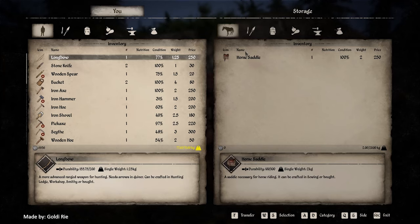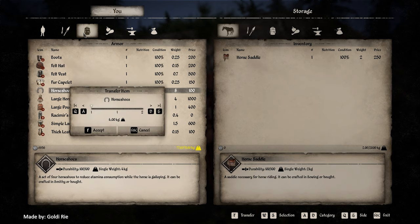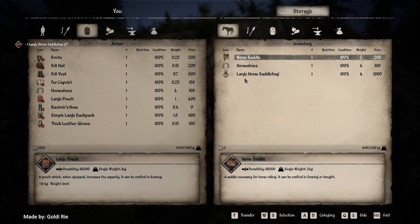Now press E once short to open the saddlebag. Here you can transfer all kinds of items into your horse's inventory. We just need the horseshoes — just one — and the saddlebag. As you can see, you cannot equip them here, so close this menu.